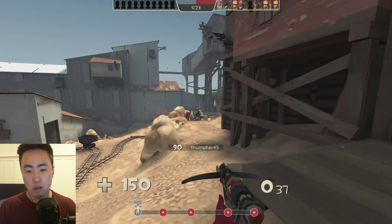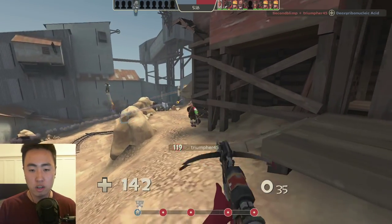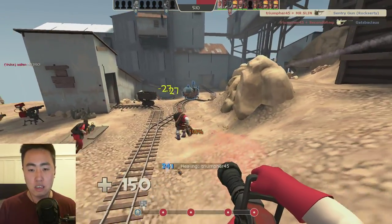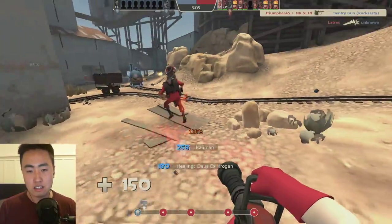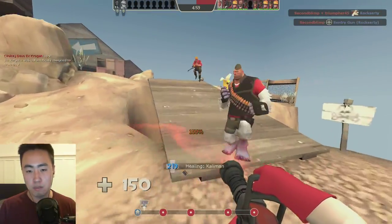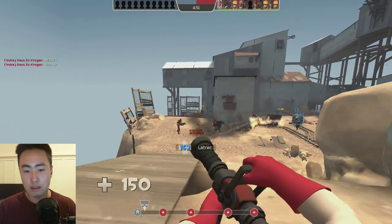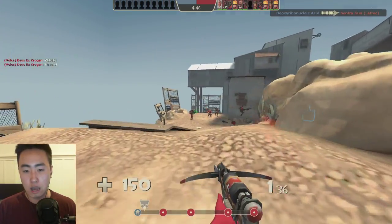Another scenario where I use the crossbow: that heavy right there at long range — he's very slow so it's very easy to hit him. This is a great scenario; that heavy probably would have died otherwise, and I would have had to run up to him and put myself in danger. The crossbow is also an incredible range extender because your medi-gun has a limited short-to-medium range, so if you want to stay outside of harm's way but still heal somebody, the crossbow is perfect.